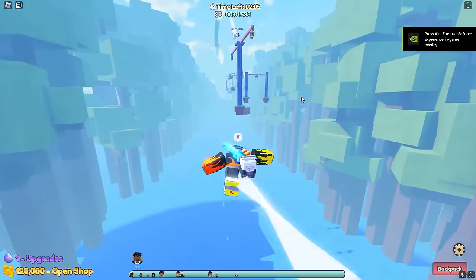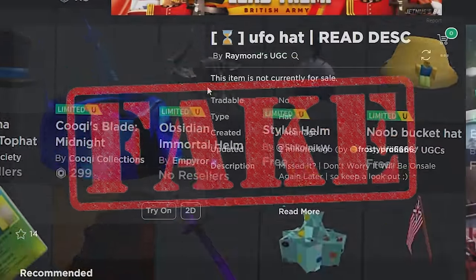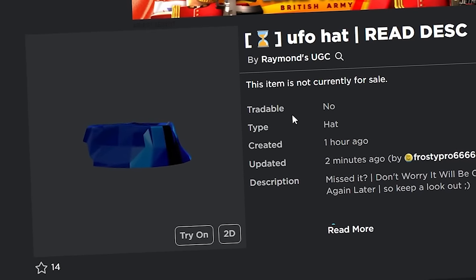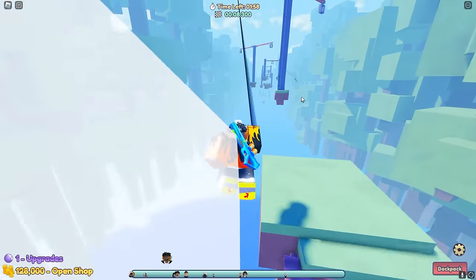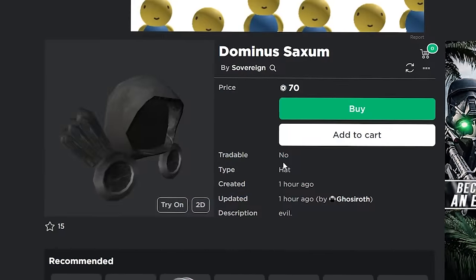Public UGC just came out and there are already countless fake limited items you can get, like the Midnight Blue Sparkleton Fedora, which comes in two different parts. You can get it for literally just 70 robux — an item that normally costs 15.5 million robux — but with public UGC you can get it for only 70 robux, which is honestly pretty crazy.